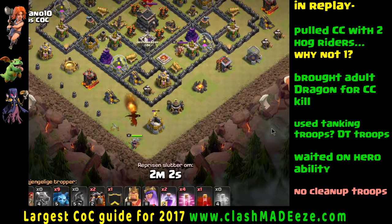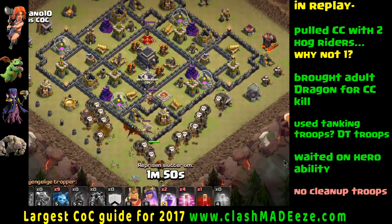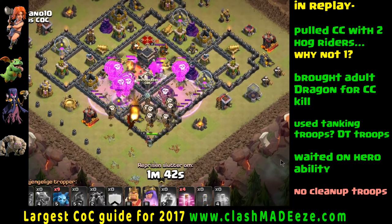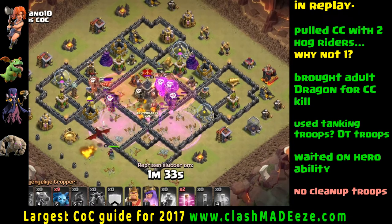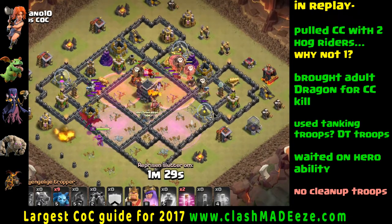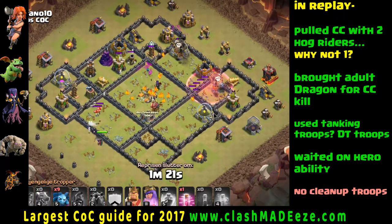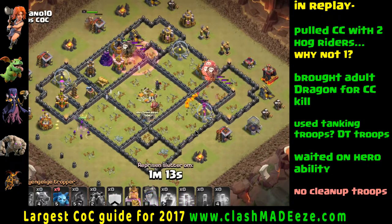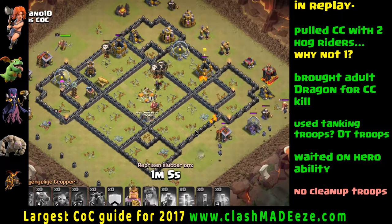The way you take care of that valkyrie is you'll surround her with archers and make her run after each archer, and you'll just take her out that way. In this replay, one of the most important aspects was he started off right by bringing in two hog riders. The hog riders jumped over the base and pulled the clan castle troops out, then he put one minion down in the corner. The clan castle troops killed those two hog riders and went down to the corner. He put a poison spell down to slow those troops down and damage them, then put a full dragon in to take out those clan castle troops - way in the corner of the base so he wasn't in harm's way of the defenses.